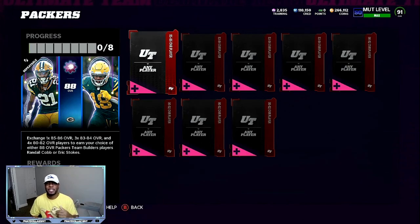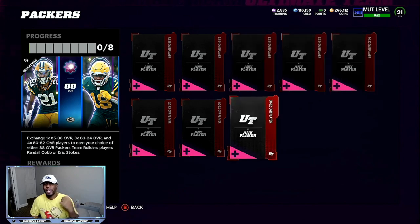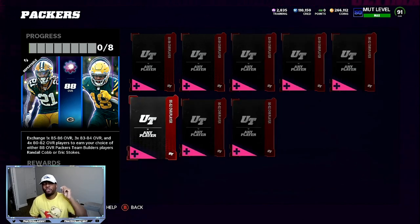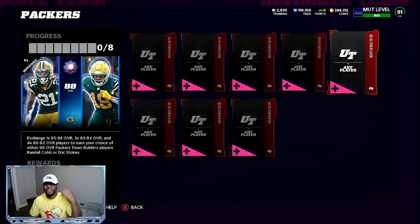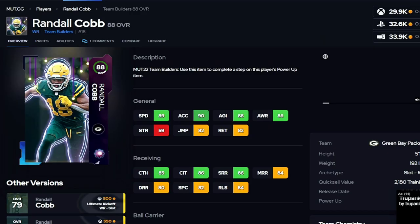For this set, you're going to need one 85 to 86 overall, a few 83 overalls, and then a few 80 overalls. If you've been using the 500 coin quick sale method, this should be very easy — finish the whole set for about 11,000 coins, or if you already have some extra cards in your binder, turn around and do this Green Bay Packers Randall Cobb set. Randall Cobb is currently going for about 28 to 32,000 coins, and you can make this set for about 11 to 12,000. Training is on the way up, so take advantage of all the training opportunities before the new program is released.